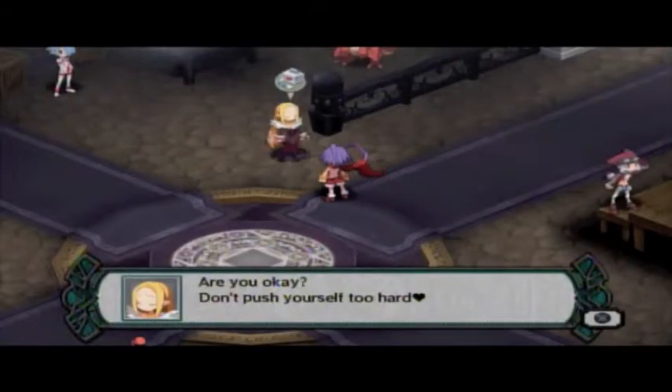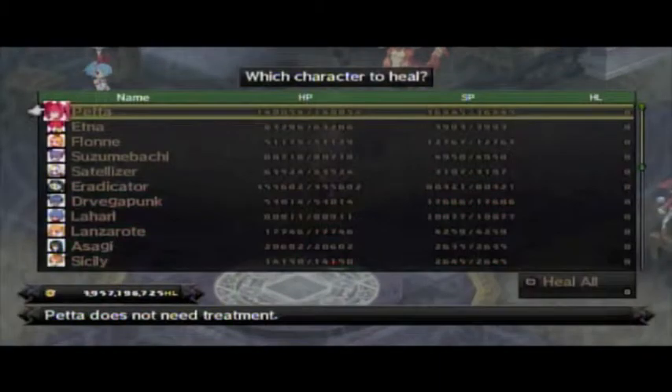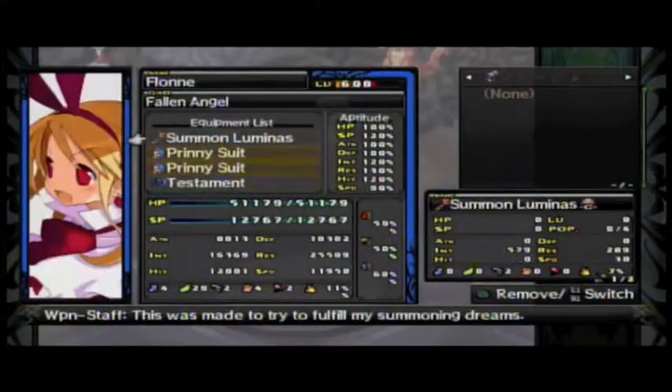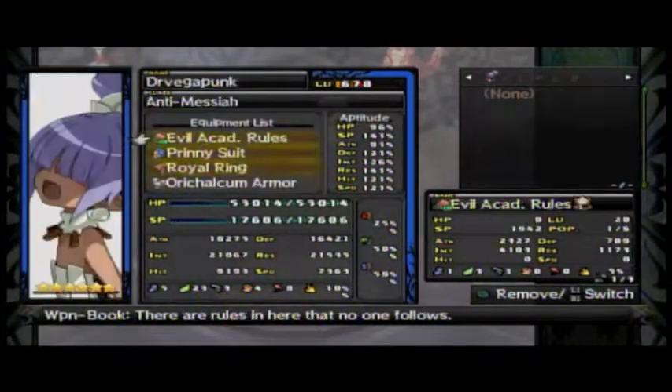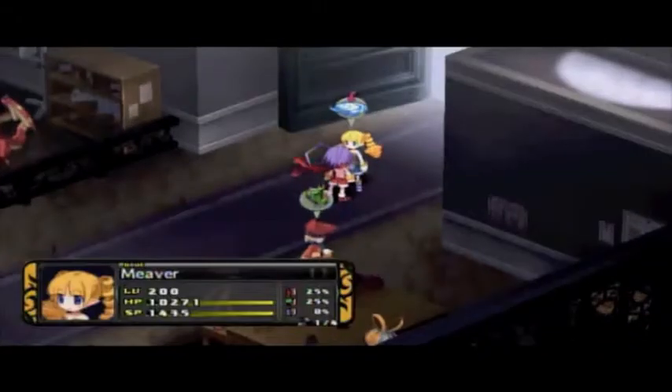This unlocks so much stuff for you, because then you could just go to level 100 in the legendary, and then you could, I think, get Yoshitsuna. You could get really high-end gear, the armors and the weapons. I've been doing this for a little while, so a couple people already have Printy Suits. This is one of the best ways I could think of to get armor really fast. And from here, that game over trick is really awesome.